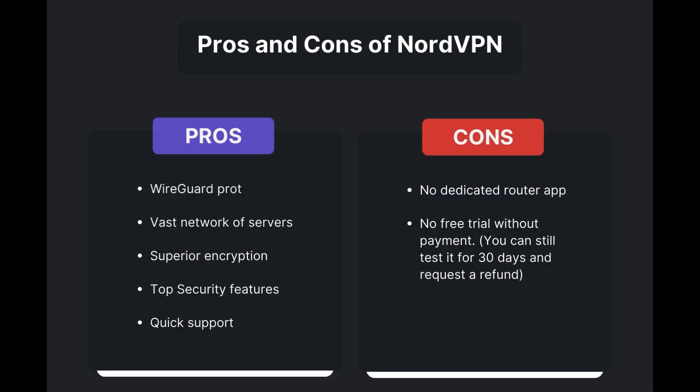Advantages of using NordVPN for Rainbow Six Mobile include fast and reliable connections thanks to the WireGuard protocol, a vast network of servers for global access, superior encryption and security features, and round-the-clock customer support. However, it's important to note a few limitations: the absence of a dedicated router application and the lack of a free trial option. Overall, NordVPN is the best VPN for Rainbow Six Mobile.